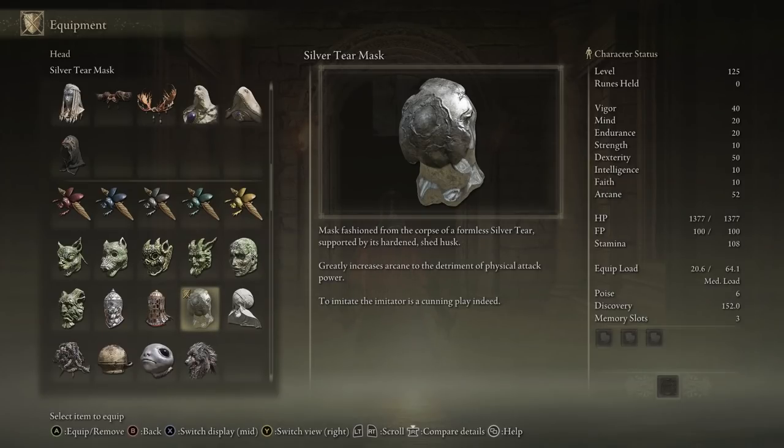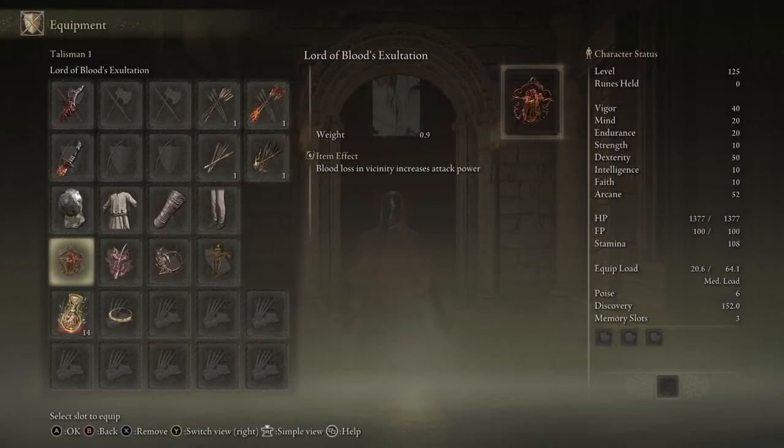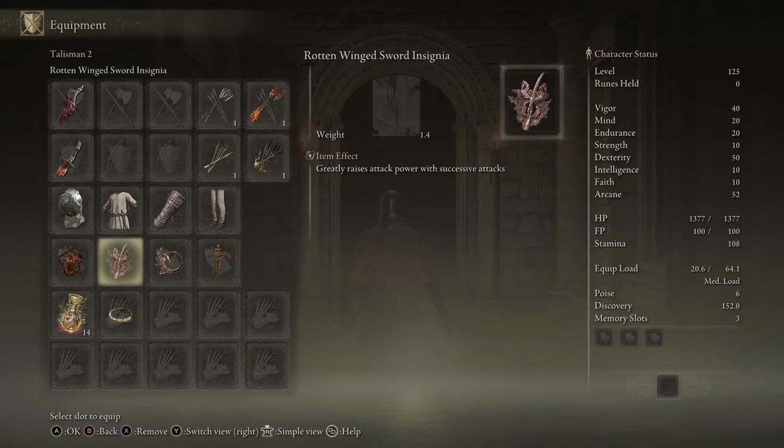The first talisman we have is the Lord of Blood Exultation. This just makes it so that every time there's blood loss in your general area, it increases your attack power for a little while — super good. The second talisman we have is the Rotten Wing Sword Insignia.